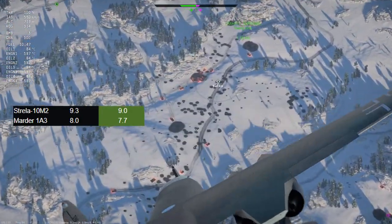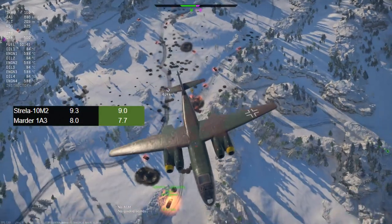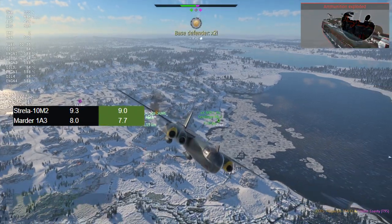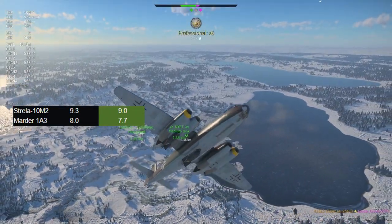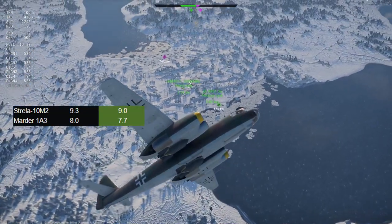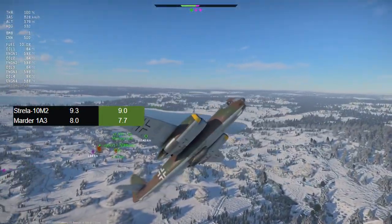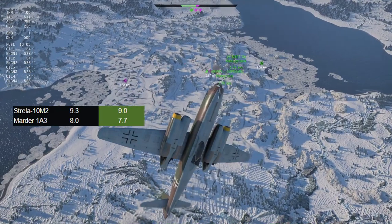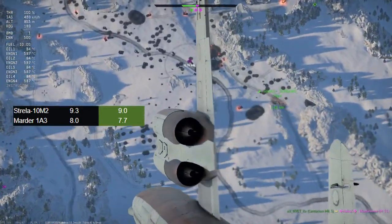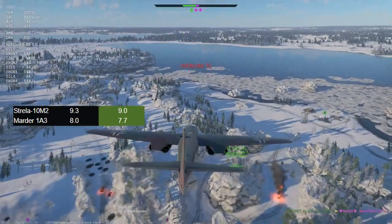The Marder 1A3 is a surprise going down in BR, from 8.0 to 7.7. I've been playing it quite a lot recently — the vehicle itself is not bad. It has an interesting lineup with the Gepard, the Raketenjagdpanzer 2 Hot, and the M48A2GA2. What the Marder 1A3 gives you is a thermal sight, along with the DM-63, and of course the Milan missiles, which are very, very good. Seeing it go down to 7.7 is very surprising, because at 8.0 you have a lot of other IFV-type things of very similar capacity — the Warrior at 8.0, and the Bradley at 8.0 as well.